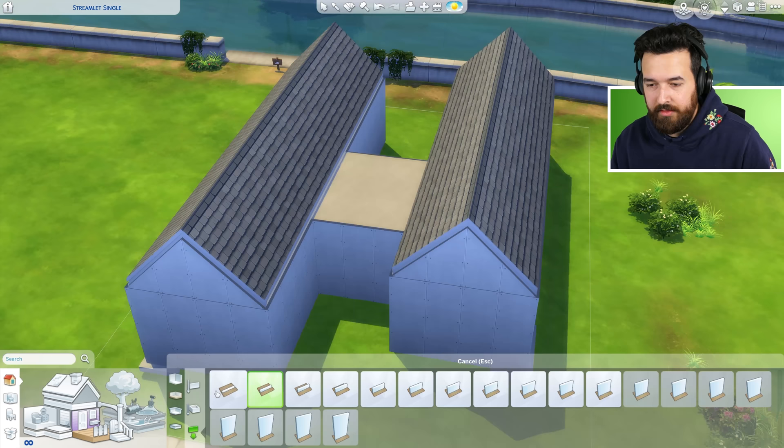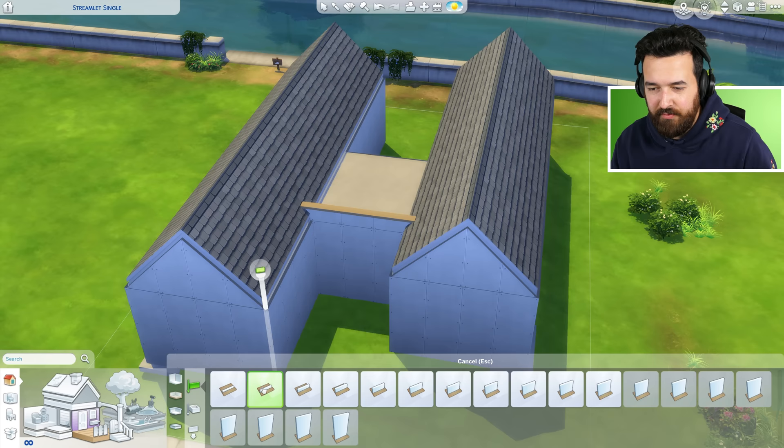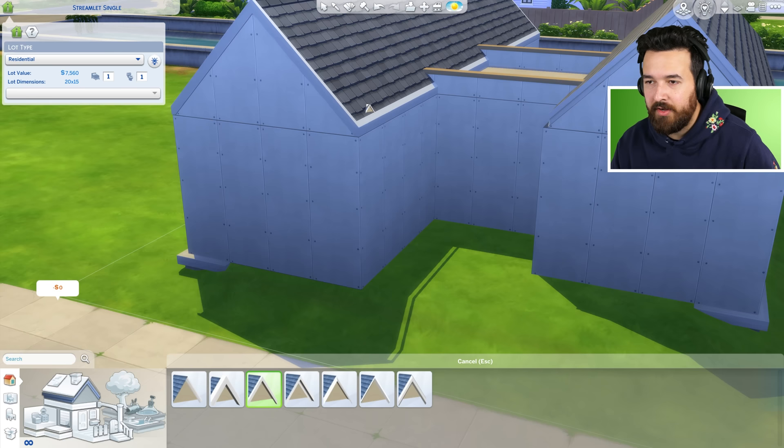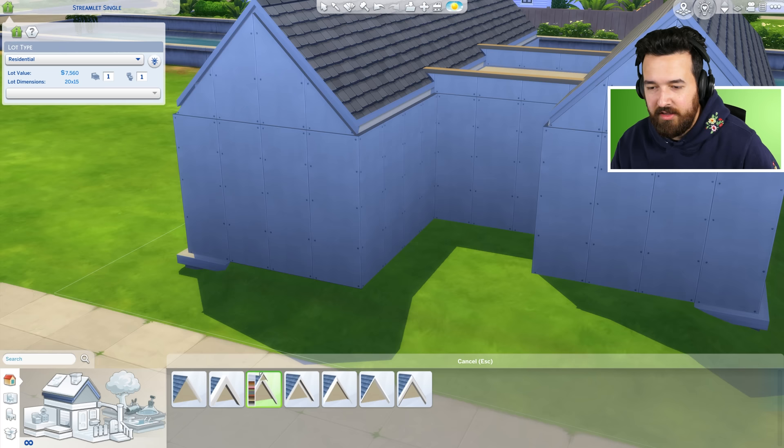I'm going to get rid of the eaves because it looks a bit goofy. In the middle I'll do some half walls — but the problem is they're so expensive. We're at 7,410 now. Every little section adds a hundred bucks. I know it might not seem like a lot, but if we're trying to save money, it is. Let's just neaten up the edges.